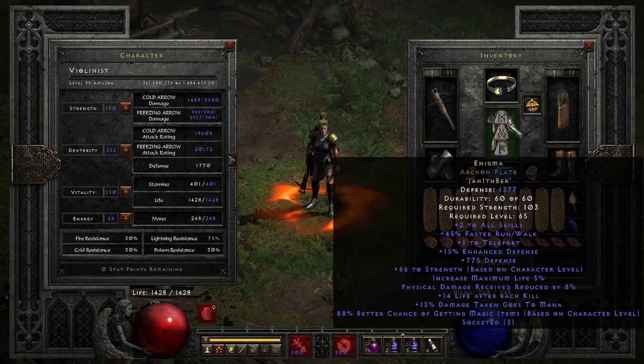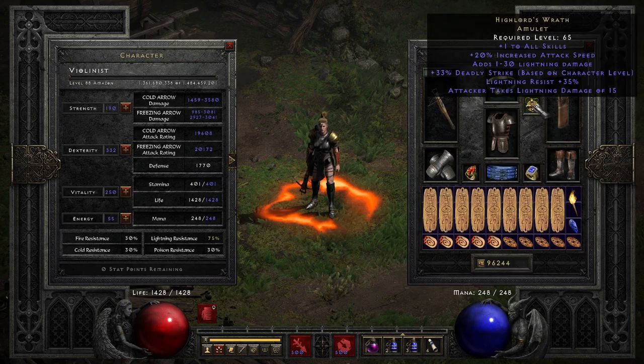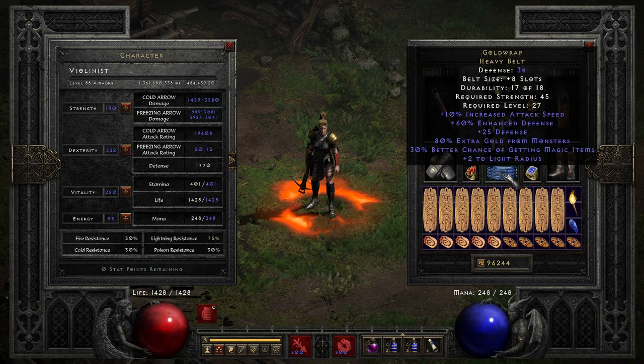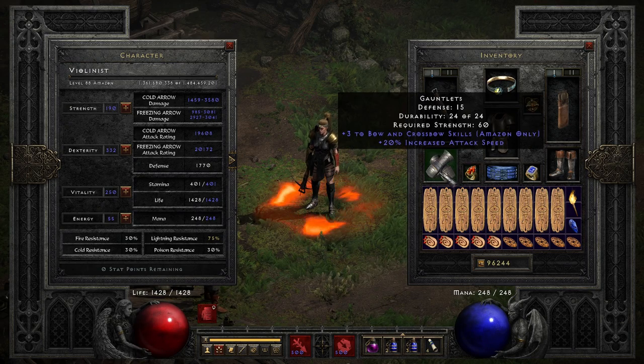The rest of the gear: Enigma, 2020 Diadem, High Lords, Marowogs, Ravenfrost, Gold Wrap, 10 FCR ring, and 320 gloves that I've forgotten to make magic.